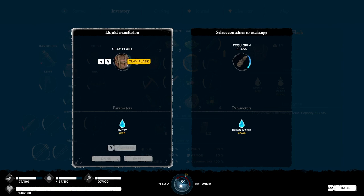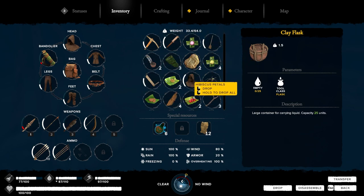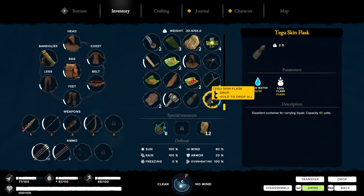There we go - transfer all our water over. If these are empty they weigh 1.5, these flasks weigh 0.5, so that'll save me some weight - just a couple of pounds. Plus I can just carry one of them around; I don't really need two of them.